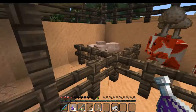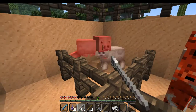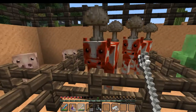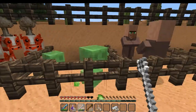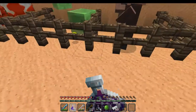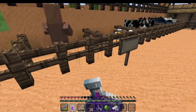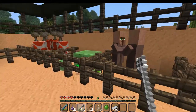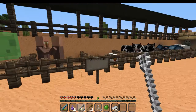With the pigs it's the same thing — one heart again. And with the slimes too: damage, damage, damage — one heart each time. This is all demonstrated with the iron fork.